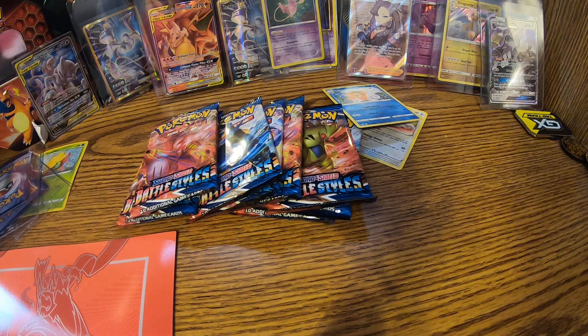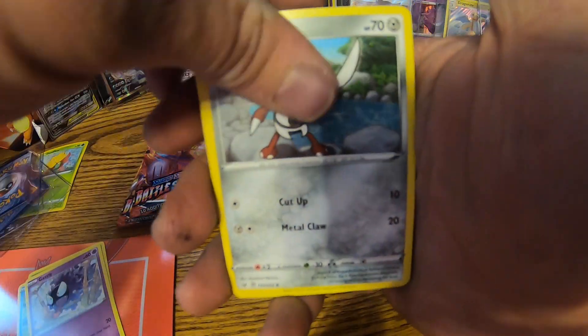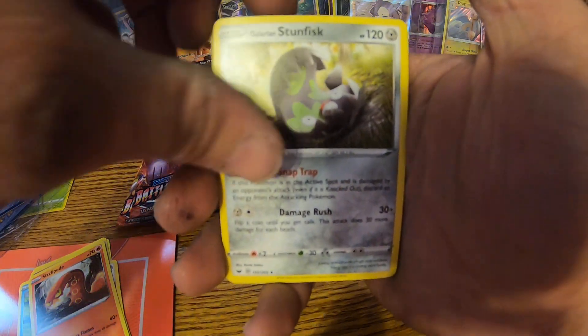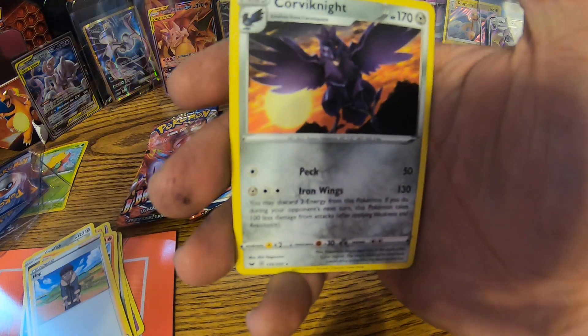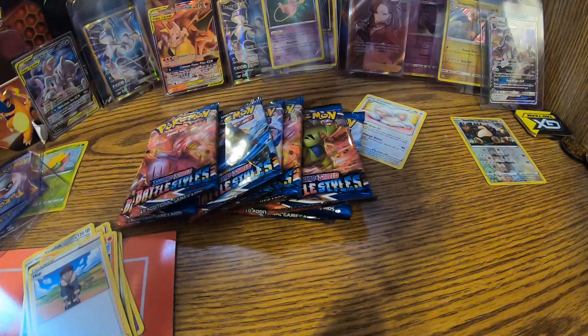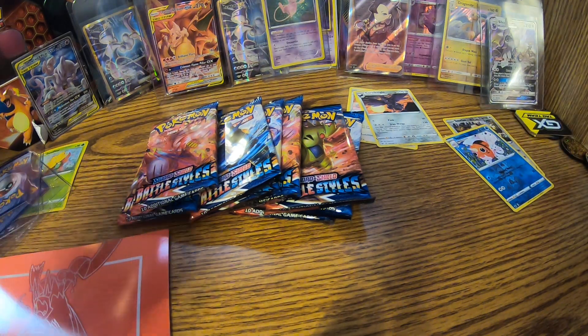I'll have to find the code card — it's sitting right here, which is for a Wooloo. I'm tired — daylight savings time just kicked my butt. Goldeen, Roselia again, Gastly, Phanpy, Sizzlipede, Electric Energy, Stunfisk, Reboot, Hop, a reverse holo Snorlax, and the rare is a Corvisquire — though that's a reverse holo rare, so he's an uncommon. Alright, that was just a little taste; now we'll get into the Battle Styles.